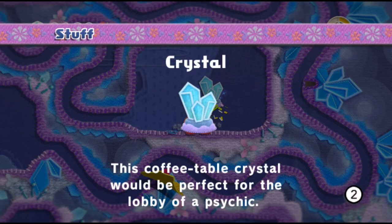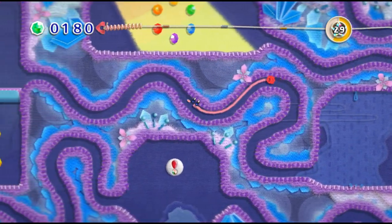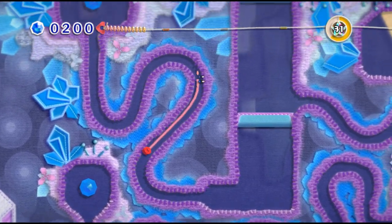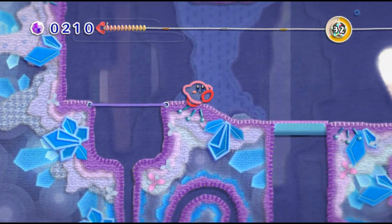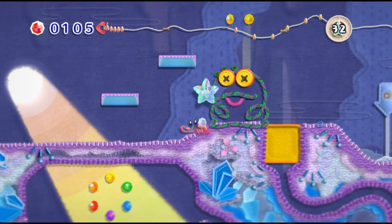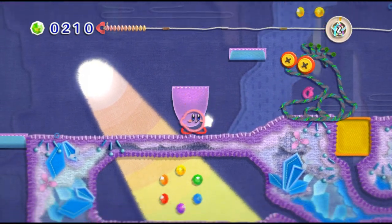There's our first coffee table crystal — our first treasure of the level. I would like to grab those rainbow beads, but they do not appear accessible just yet. The thing I didn't realize about the Thread form is that you can actually move around in it, and that becomes a little bit more important later on.